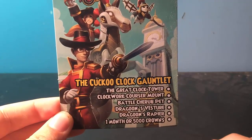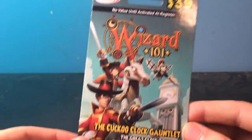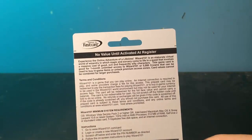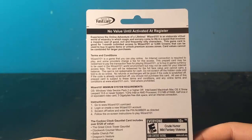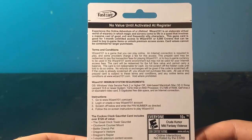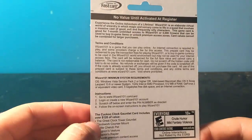The Riper — I think that is one month or five thousand crowns. This is how it looks: $49 at Walmart or Target. On the back you add no value until activated and register, and it gives you terms and conditions, the systems you need, instructions, and what the value of the bundle is.